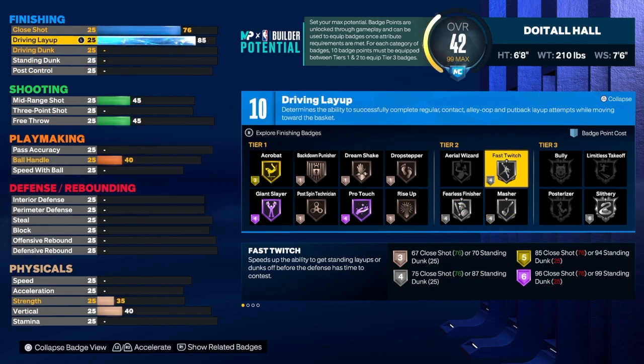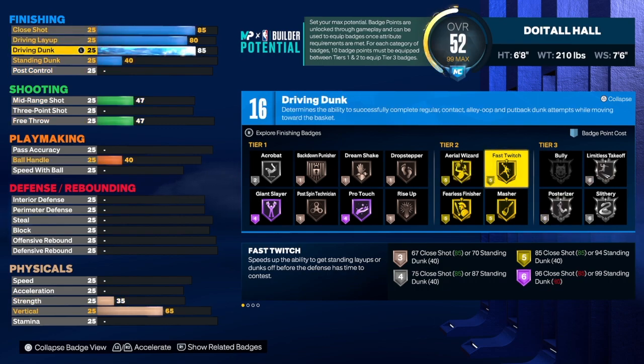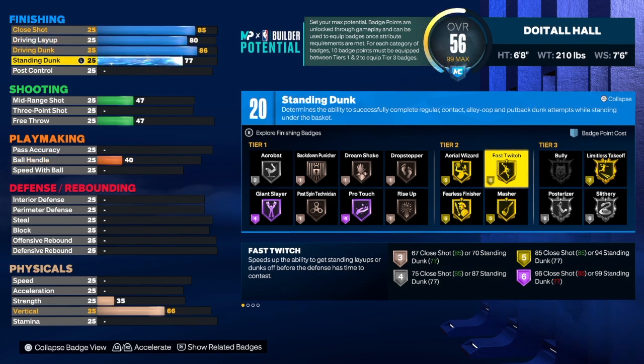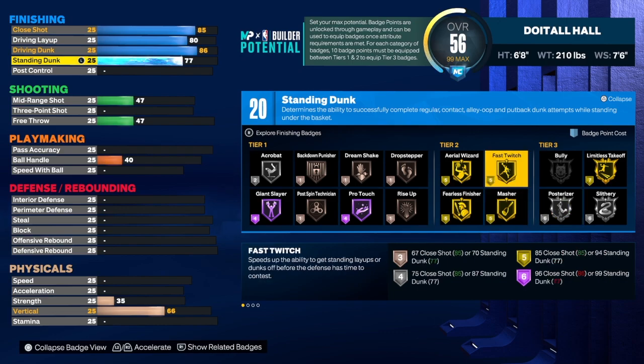I had it flipped around — I had a 76 close shot and an 85 driving layup, and that's one way you can do it as well. But I went the other way. For the driving dunk we're going to get that up to an 86 — I like to get driving dunk to 86 so you can get Limitless Takeoff on gold, Slithery, Posterizer, everything you need. For the standing dunk I'm going to get that up to a 77, which will give us 20 total badge points for finishing.